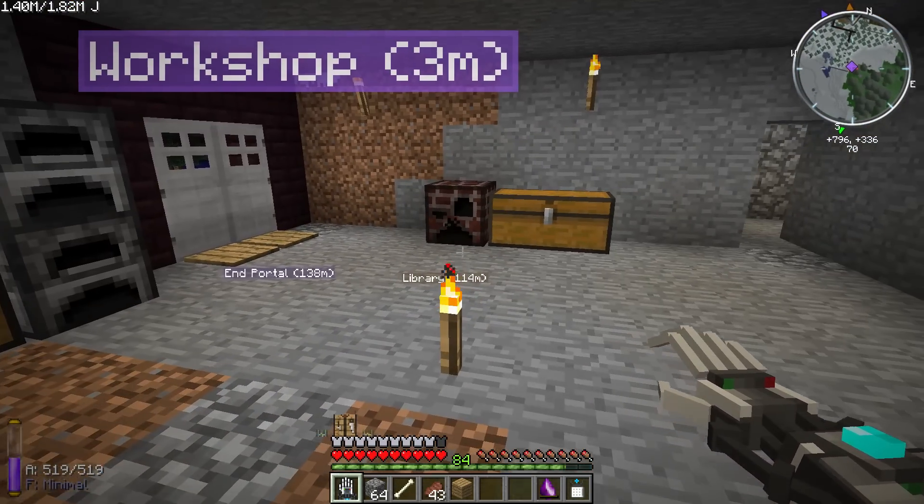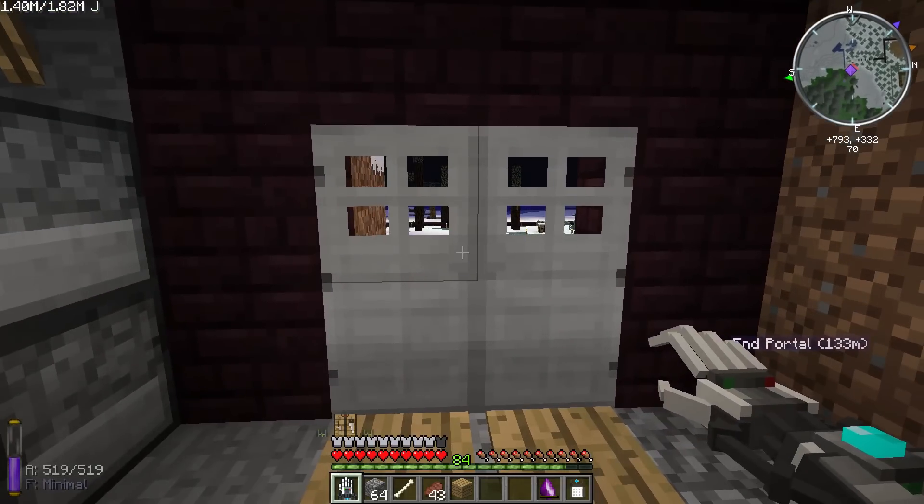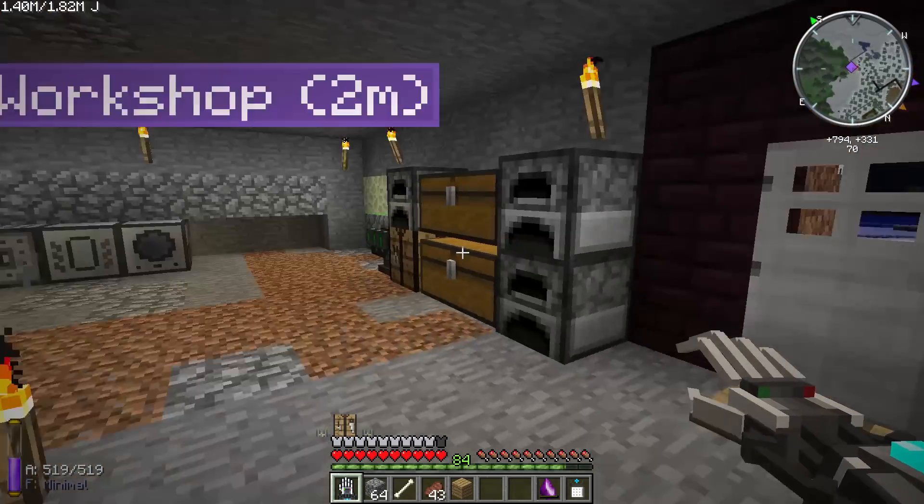In order to make an anvil, we need to have a compressor, which means we need to have power and different things like that. So that is what we are going to do today.